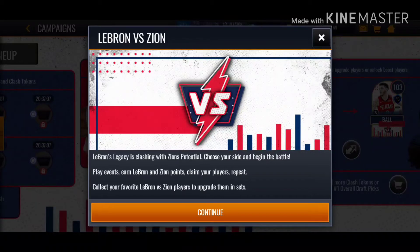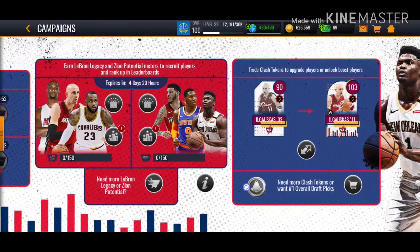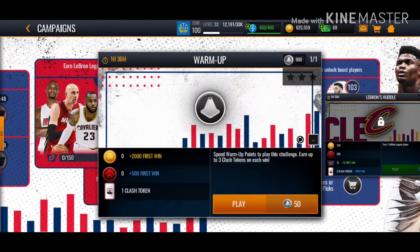Play events, earn LeBron and Zion points, claim your players, repeat. Collect your favorite LeBron vs Zion players to upgrade them in sets. The highest you can go is 103 for all the different players, and you can get some clash right here.